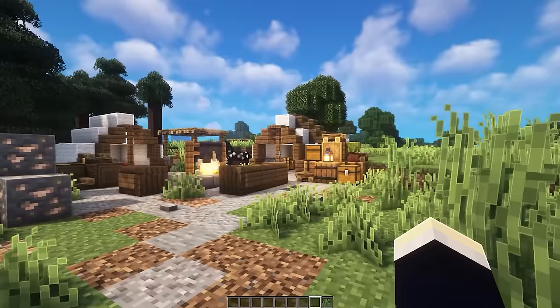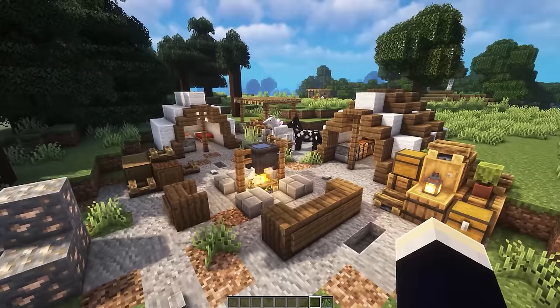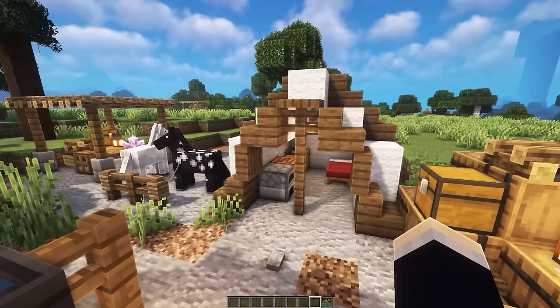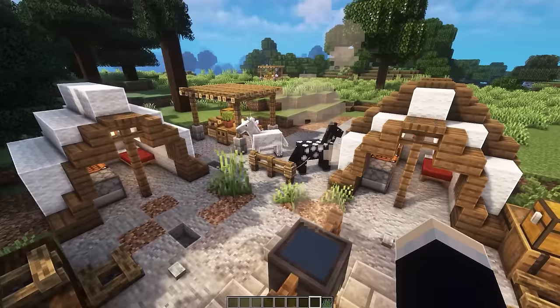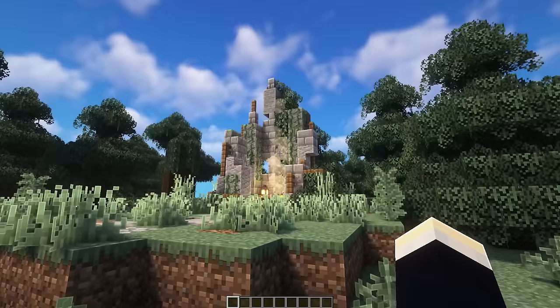There's also a little campsite design that doubles as a cool aesthetic starter base. It has a decorated campfire with a cauldron above for cooking, seats around it, a log pile, ore pile, and storage pile. Two little tents each contain a bed, storage, crafting, and smelting. At the back there's a horse stable section and a cart design under a small roof.